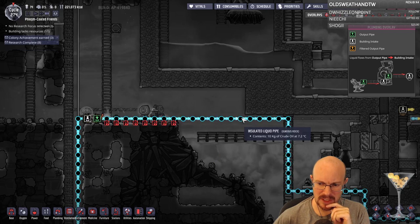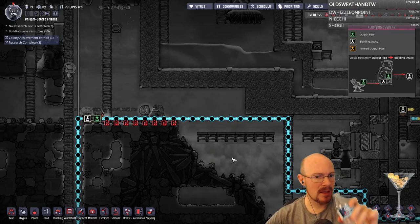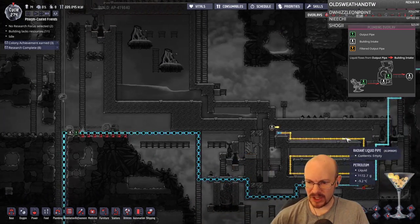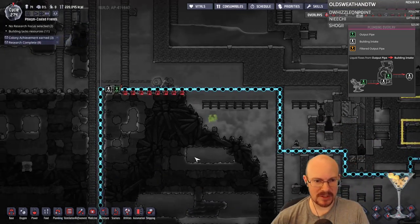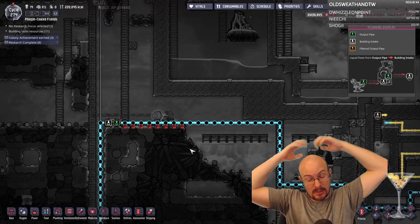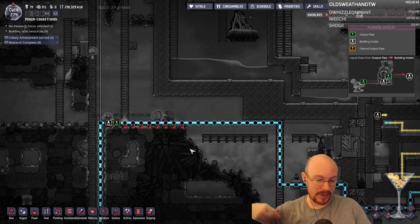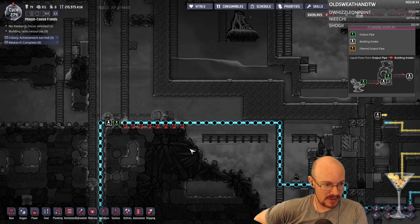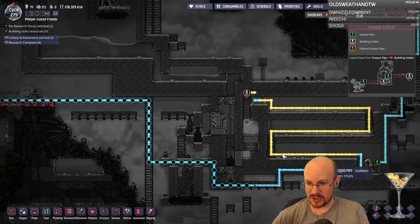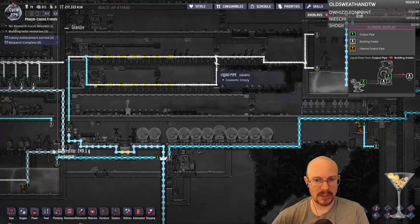I don't remember these pipes being blue. Was there an update that changed insulated pipes to blue? I thought the insulated tiles were orange. Maybe they changed it so they'd differentiate from the gold ones? There's an update for colorblind mode — I like that update. So the blue is the insulated, the gold is the radiant. And regular pipes are white. That's definitely different than it used to be.